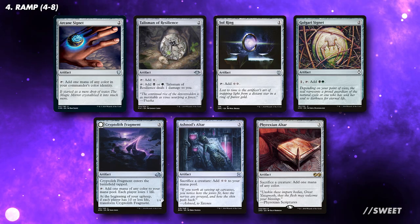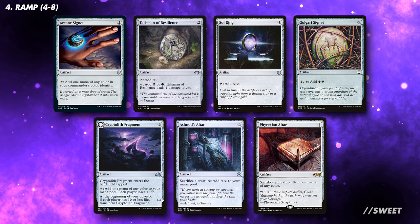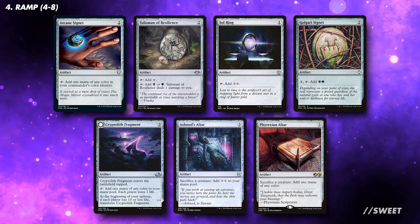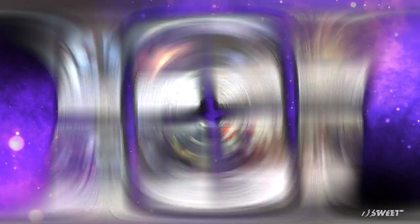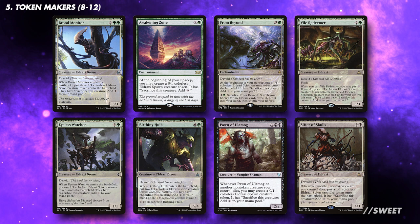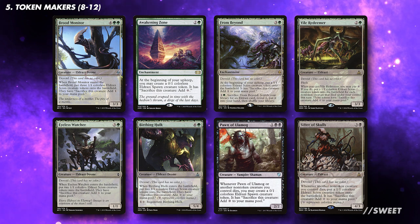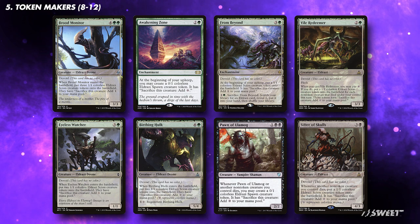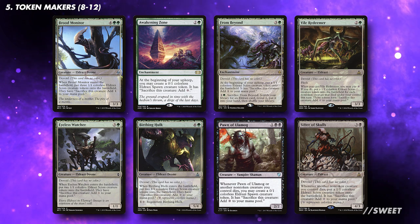The ramp suite in this deck will be different from most, as our commander ramps us as well as the token makers we'll get to in a moment. We can still run some good artifact ramp, with Cryptolith Fragment among them being the best in our deck. A lot of the ramp will be tied up in our token makers. We will be using the Eldrazi cards that create scion and spawn tokens — these we can sacrifice for ramp, or use as fodder for our stax effects. You want between 8 and 12 token makers, and you'll want to run more if you're running less ramp.